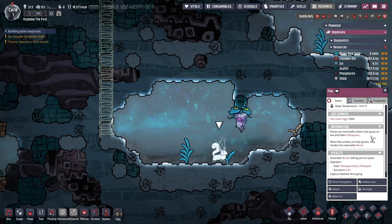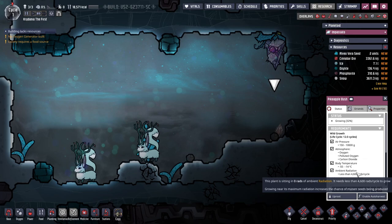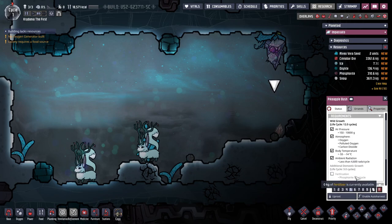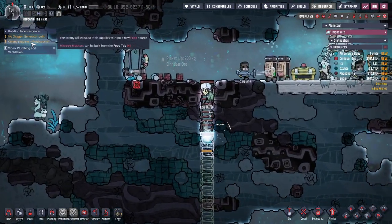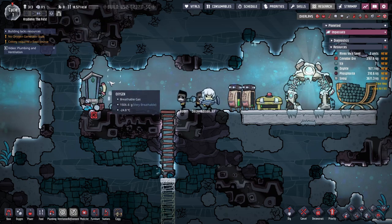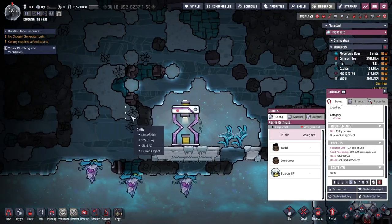Looking for food — what do they eat? Pycapples? I don't even know what a pycapple is. Have we seen any? Oh, there's a pycapple bush. What does that do? Oxygen, polluted oxygen, or CO2 — well, that's pretty nice. It can handle pretty much anything. But if you domesticate it, it needs phosphorite. Colony requires a food source, so should I make a microbe musher? I generally used to hate those. There's no dirt — oh, there's dirt over there. Okay, that's gonna be important. I can't go to the bathroom until I have dirt.